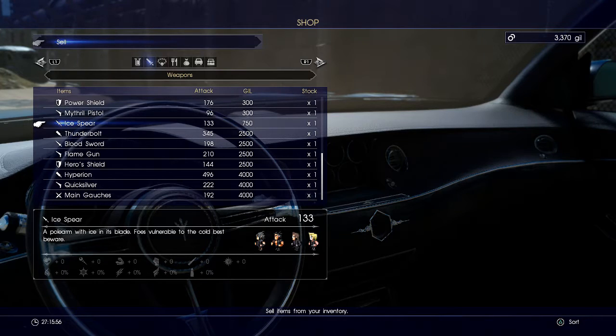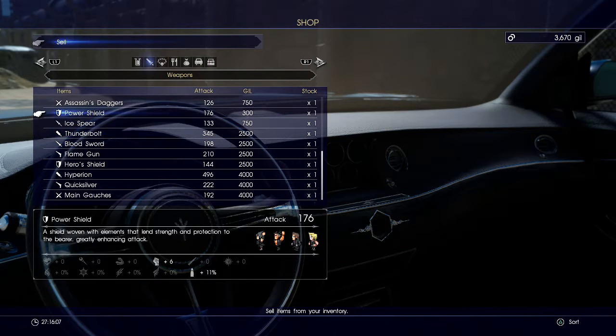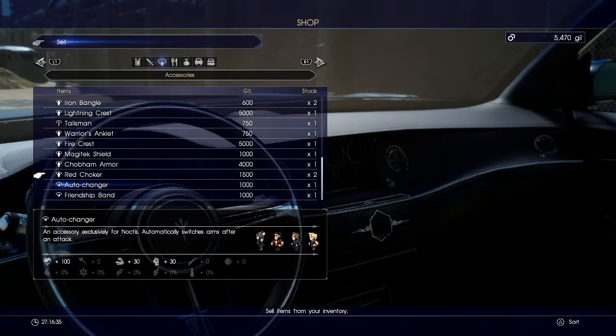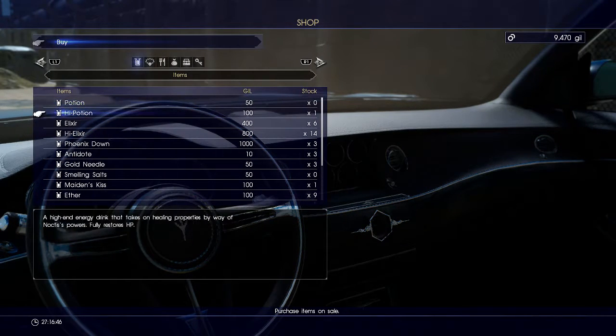I have two Blood Swords. I only need one Blood Sword, so let me sell one of those. I'm not getting rid of the Thunderbolt. I'll get rid of the Hard Edge. Do I need the Ice Spear? I don't think I need the Mithril Pistol, though. It has a checkmark next to what you have equipped at the moment. I don't need the Power Shield or the Assassin's Daggers anymore. That item only gives plus 30% resistance to gunshots but it's worth 4k — I'll sell that. I'm not selling anything else.